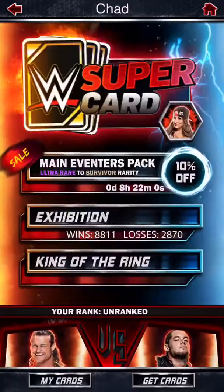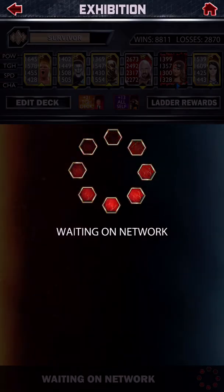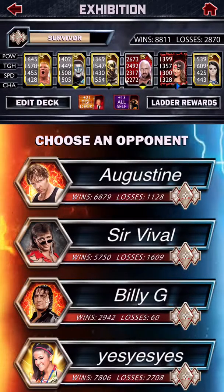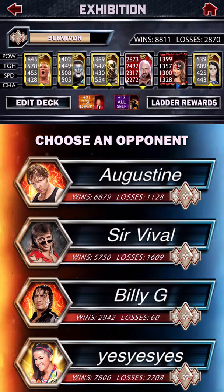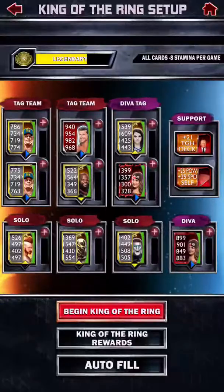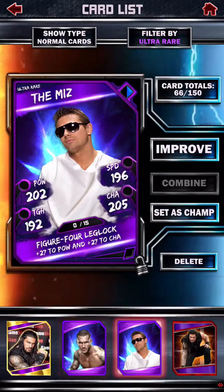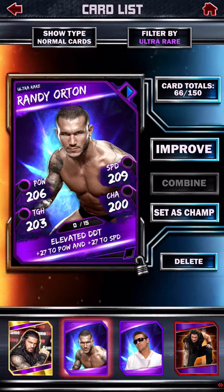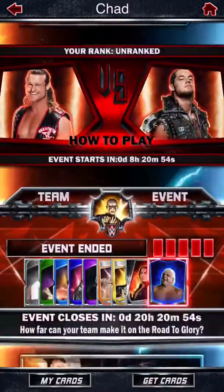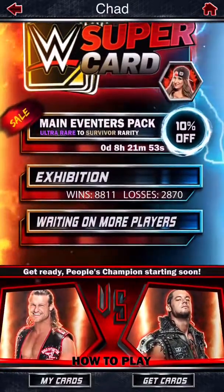Let's go back over to this account real quick and check out the lineup. Here's the best lineup I possibly have right now — the Survivor Nikki Bella Fusion card did replace my old Epic Pro. Going to start a King of the Ring again to get those games played. I've been holding on to a few cards for the fusions. I got this Ultra Rare Randy Orton today after my King of the Ring ended, and I didn't even have to energize to get it — that's a nice little fusion food right there.